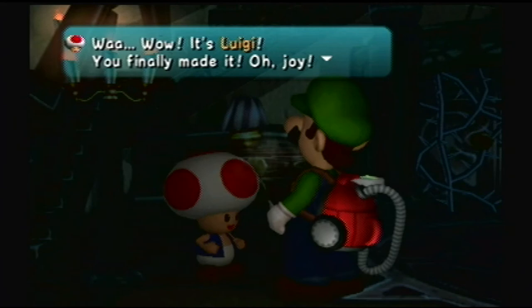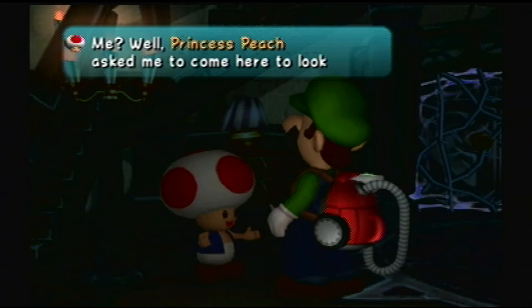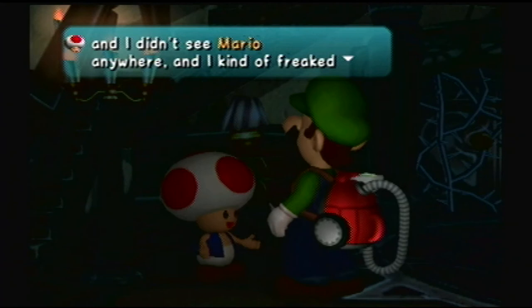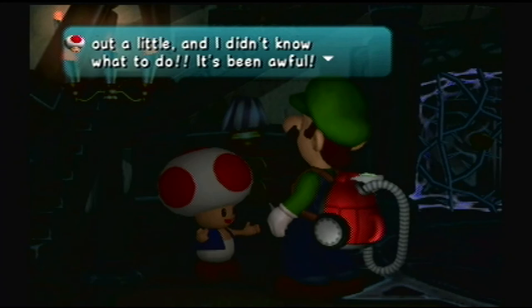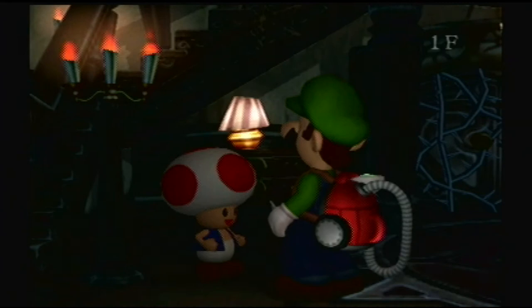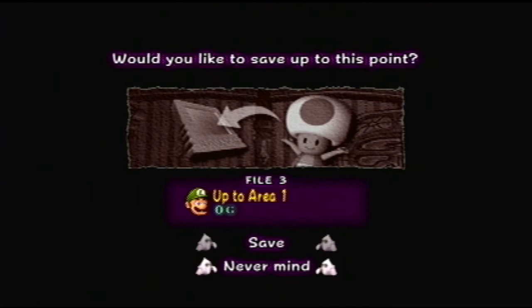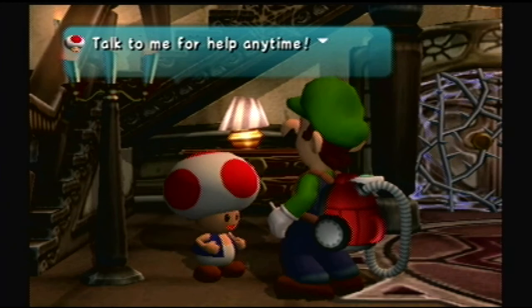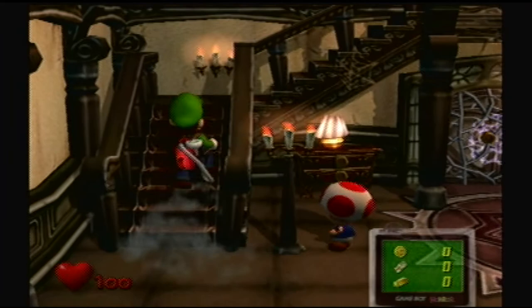Luigi! You finally made it! Oh joy! 'Me? Well, Princess Peach asked me to come here to look for Mario. He left when he heard that he won a mansion and he'd never returned. Then I arrived here and the mansion was full of ghosts and I didn't see Mario anywhere and I kind of freaked out a little.' Freaked out a little? You were crying on the floor. Whatever, you're a wimp. Saving in this game is really quick — you have to talk to Toad. You can talk to Toad to save.